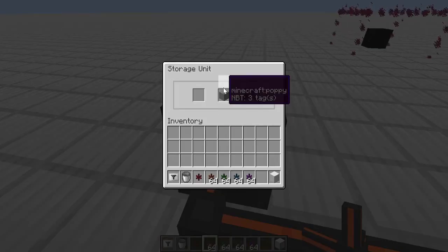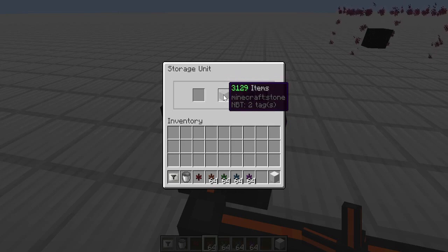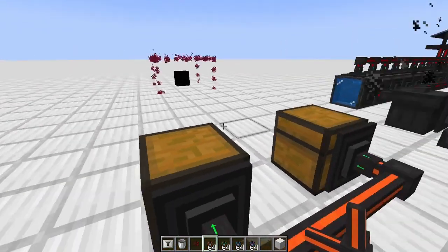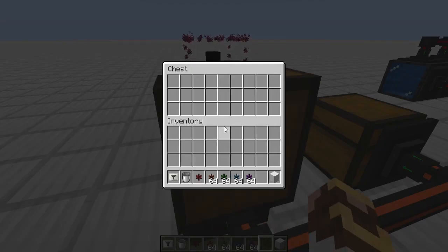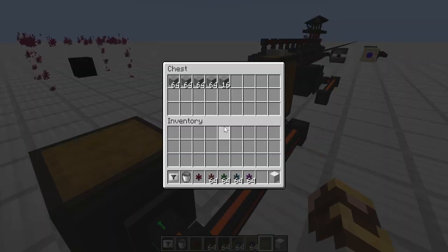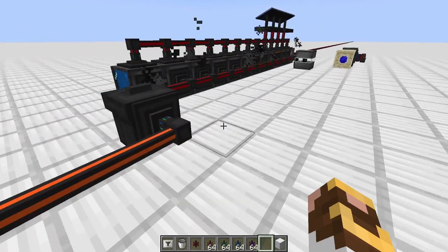Items are now moving out of our unit at 16 per second. Nothing should be in the lower-priority chest — everything should be going to the higher-priority one first. Let's confirm: nothing is in the first chest, and everything is indeed in the second one, exactly as expected.